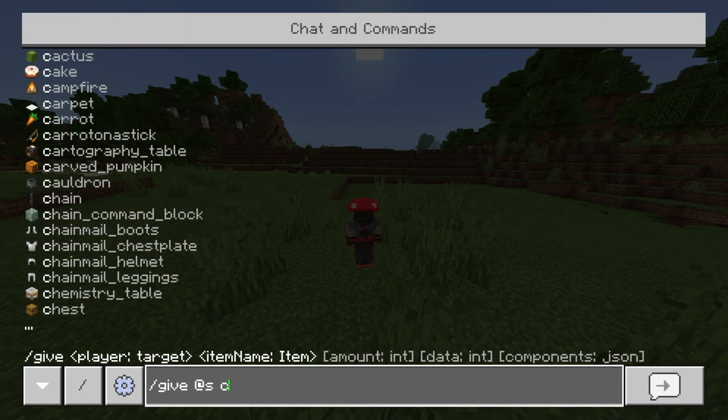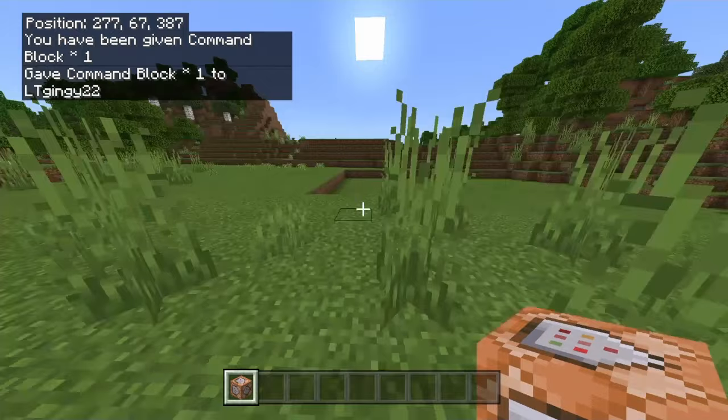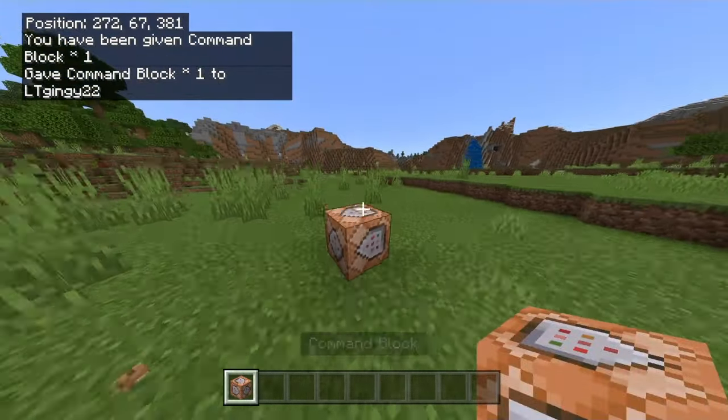And then you're just gonna type in 'command block.' And you've got yourself a command block.